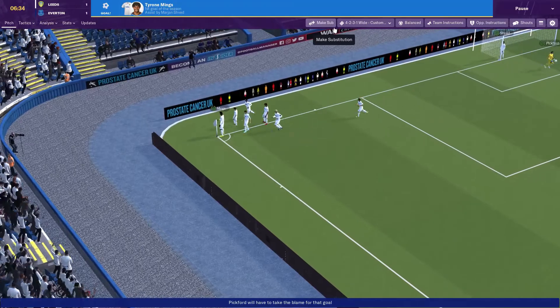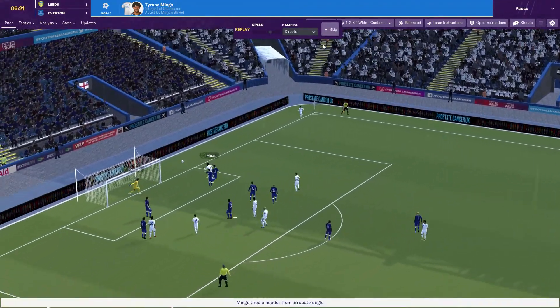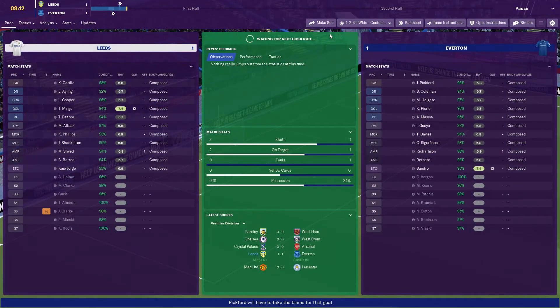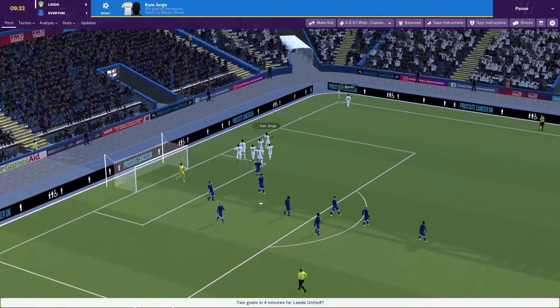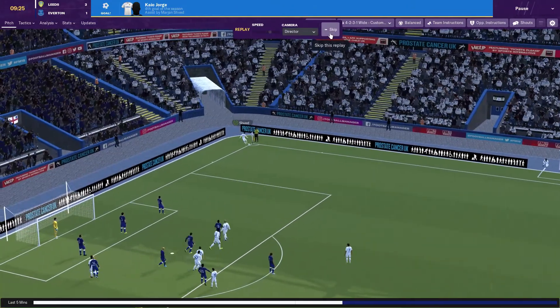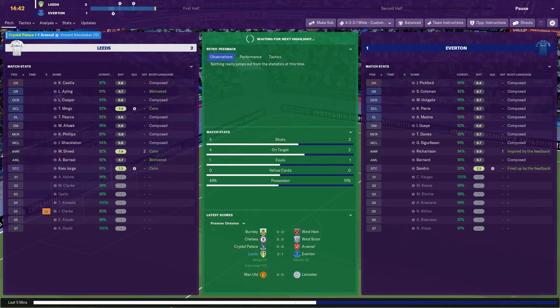But Mings is there and he picks up his first goal for Leeds United - lovely follow-up after a good original save from Pickford. That's his first goal for the club, hopefully not his last. And Kai George gets his fourth goal of the season. Within the first 10 minutes we've gone from 1-0 down to 2-1 up, with Shved getting two assists, both from corners.